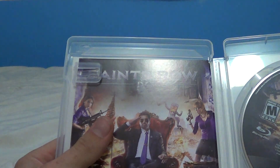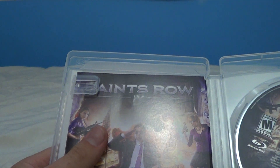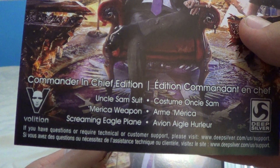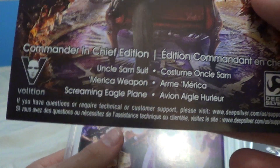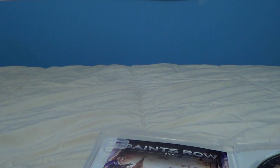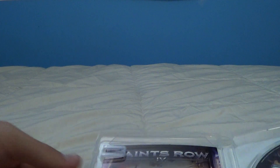Saints Row 4. On the back of this is the code for the game content — download it. You can see you get the Man in Chief Edition, which comes with Uncle Sam's suit, Merka Weapon, and Screaming Eagle Plane. It comes in French as well. And then there's the online passcode to activate the online experience, with the online code just on the back.